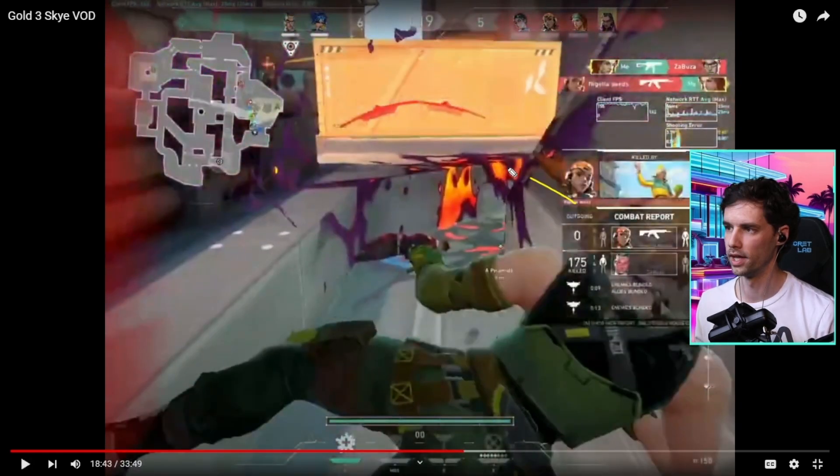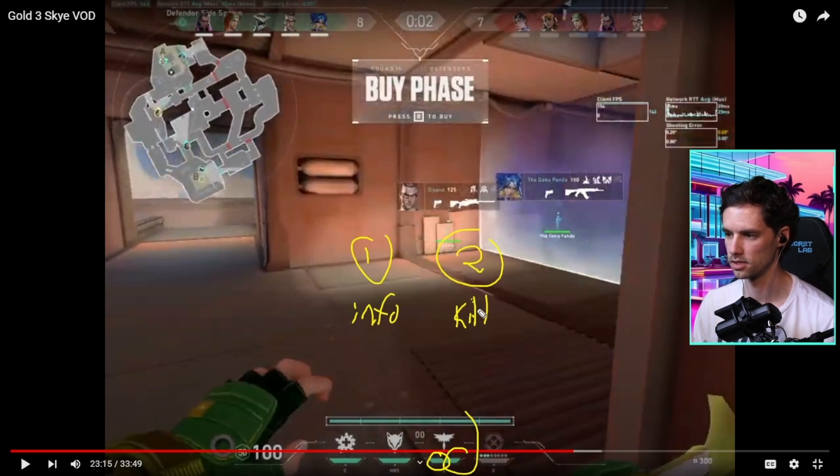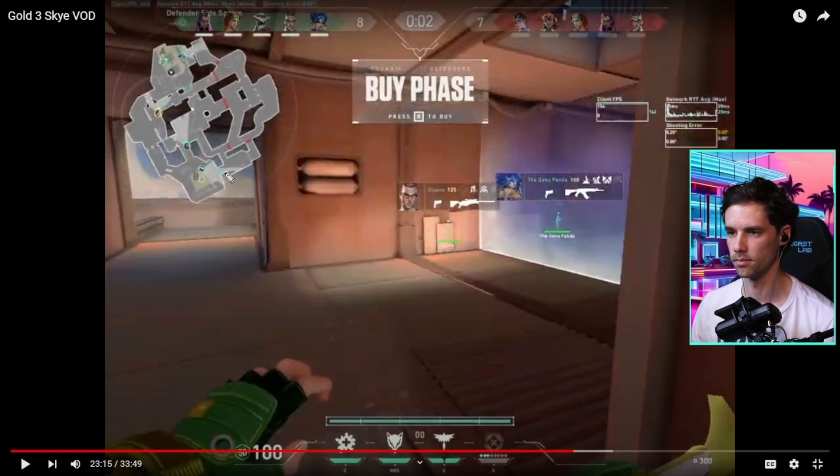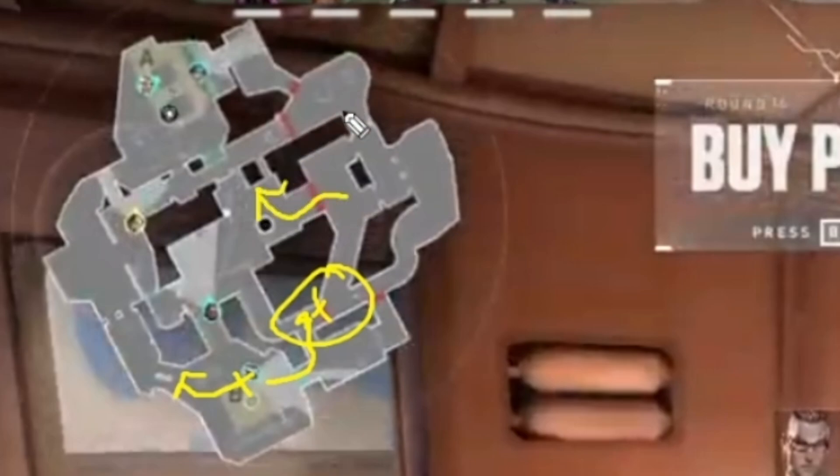You could have been more annoying here if you went to yellow to play a close angle and then swung off your teammates' contact. Something you can do as an initiator, especially on defense: the first flash can be for info and the second flash can be more for a kill. What I've seen other initiators do is play at B somewhere, throw their flash and curve it to get information, while backpedaling so they can rotate quickly if no one's there.